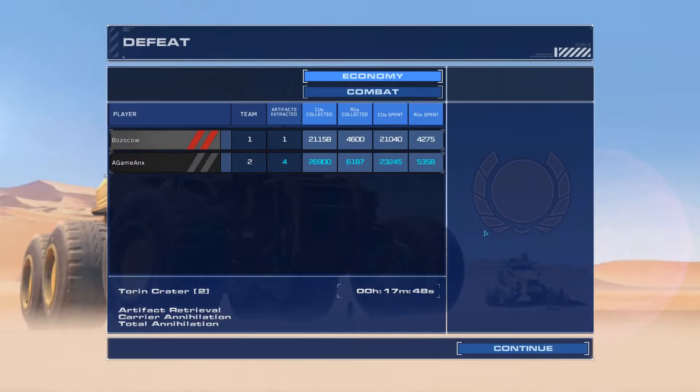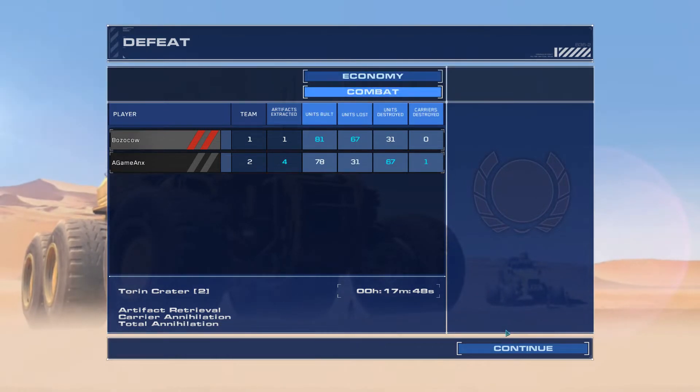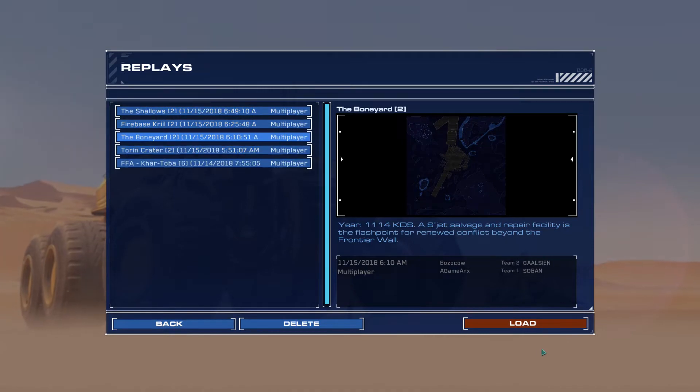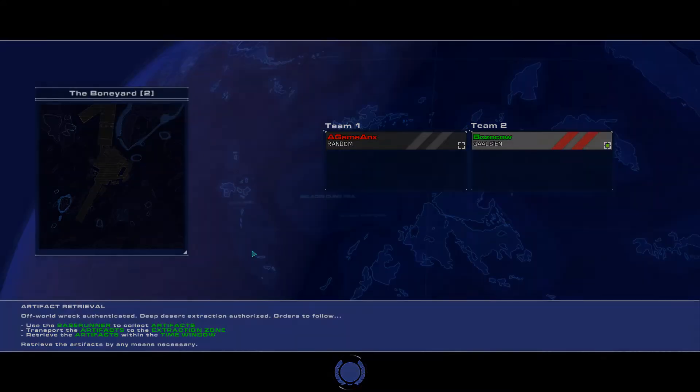Look at the economy — look at the difference there. Like I was saying about the third base making a big difference. The next map was the Boneyard. Once again A-game played random — this time he rolled Sobon, and he was very happy about it because it's something he wants to test. Most of the changes in the patch so far are focused on Coalition and Gaussian, but now they're wanting to start addressing Con F and Sobon as well. How prudent that he rolled Con F first and Sobon second.